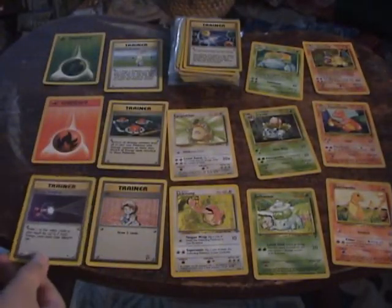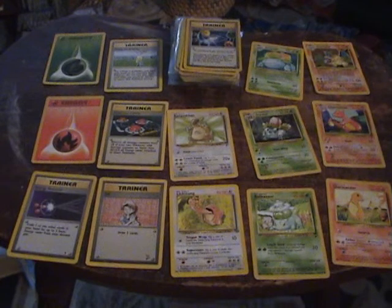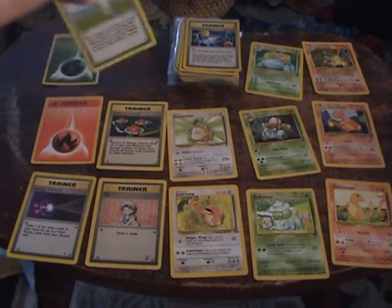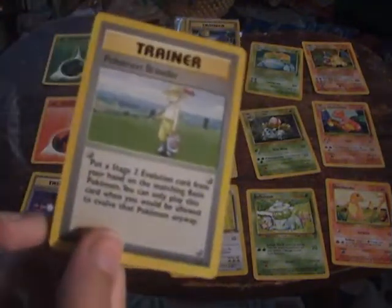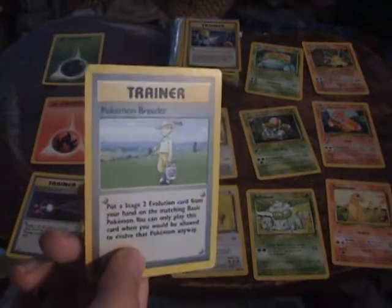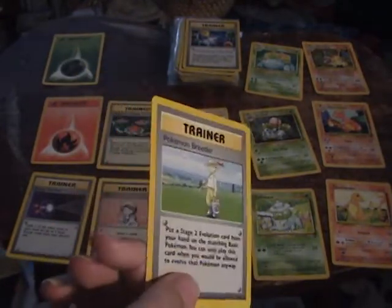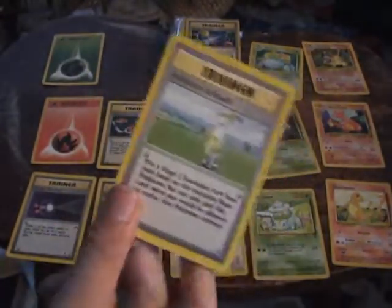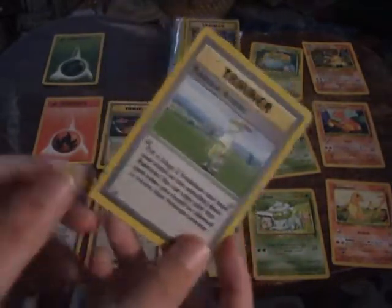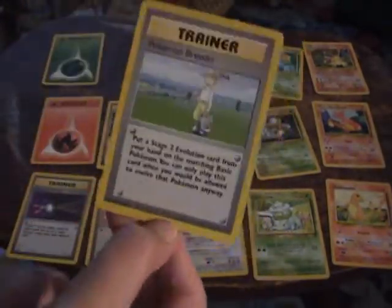You don't really want that many Ivysaurs and Charmeleons in your deck — maybe two or three, probably two. You might be wondering, but then you can't use all your Charizards. But you can also use Pokémon Breeder, which lets you put a stage two evolution card directly onto a basic Pokémon. So you can put Venusaur onto Bulbasaur without having to evolve into Ivysaur first. This can get Charizard and Venusaur out really fast — it's definitely the most recommended trainer.